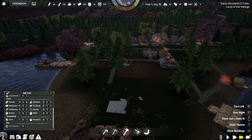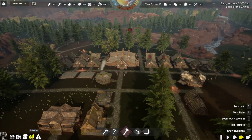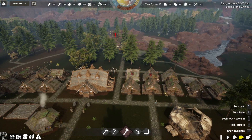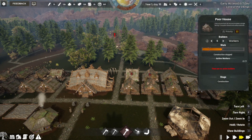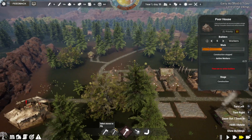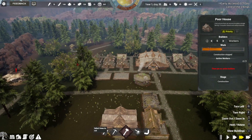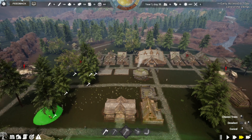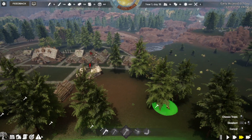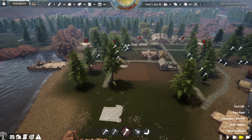Our cattle ranch is in place now to be built up. Checking the objectives, we've got to reach 80 villagers - right now we're sitting at 56. Let's check out a few of these homes; we might be able to go ahead and finish construction on a few of them. We'll have to unlock one of them, and get some more timber cut down in this area.